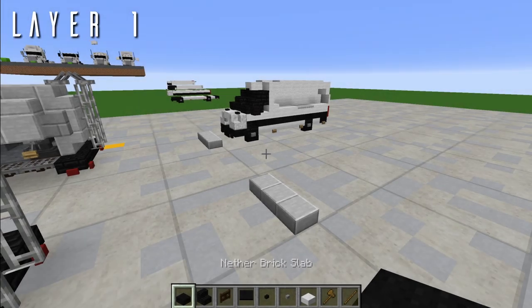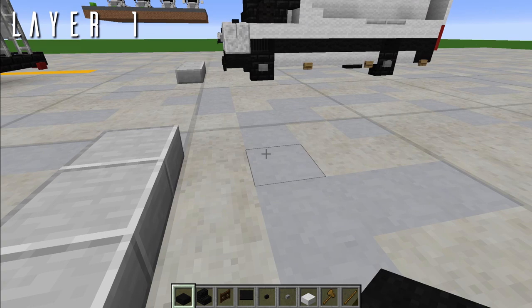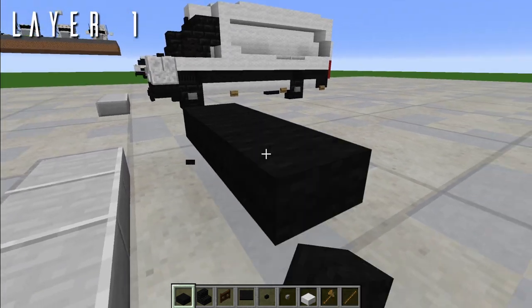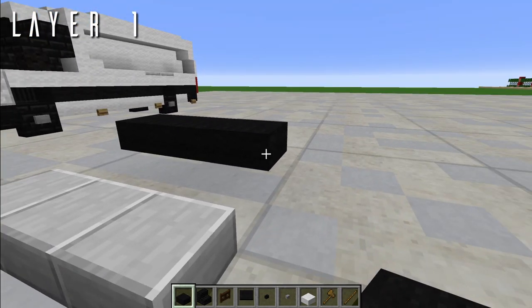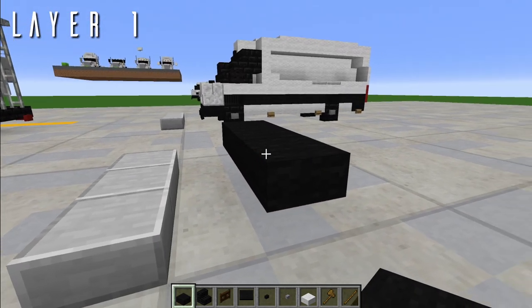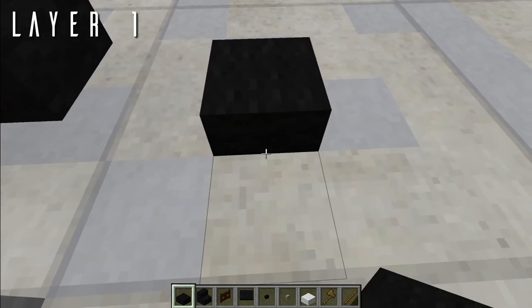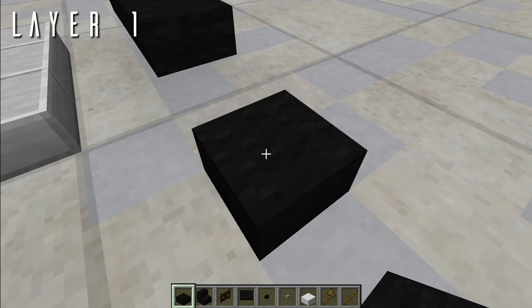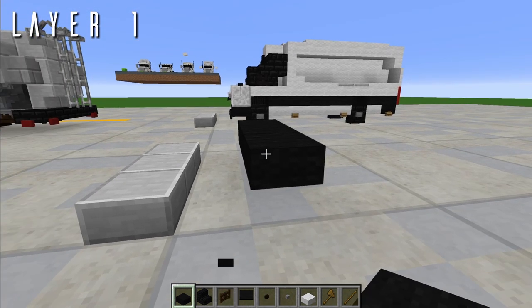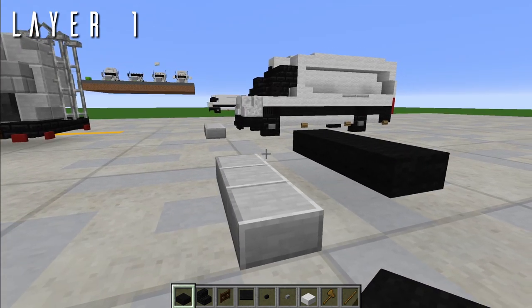To start this build, come down to where you want the front bumper to be and place three nether brick top slabs in a row. This is a great time to mention that this build makes use of the Aero Team version 2.5 texture pack, in which nether brick slabs have a black hole texture. If you don't have this, I would suggest using blackstone, but I highly recommend you get the texture pack.